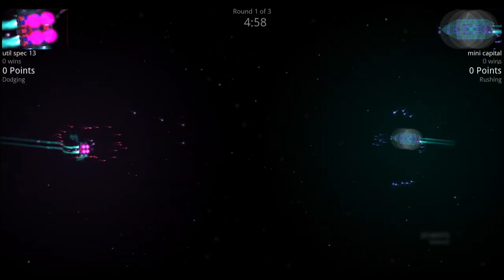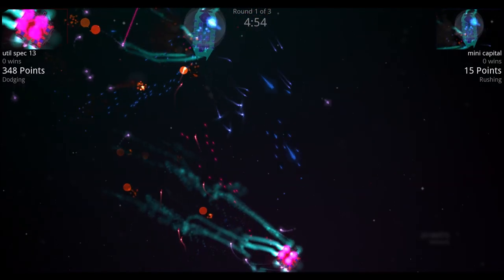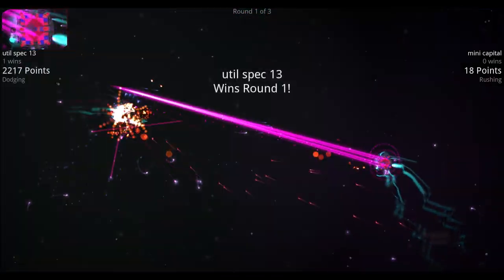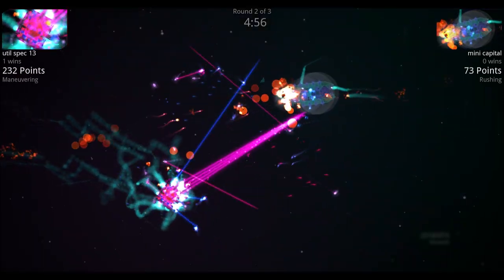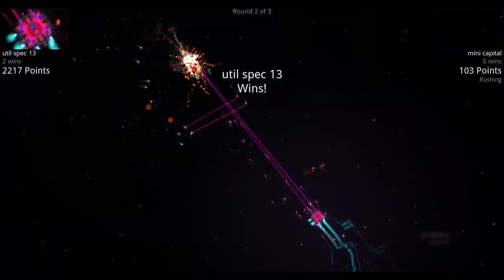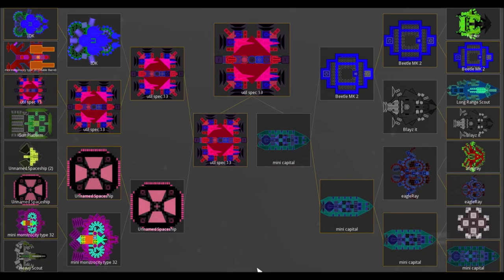Finals: Utility Spec 13 versus Mini Capital. Both mess around at the arena edges throwing drones and missiles. Utility Spec 13 hits with the main cannon and Mini Capital goes down. In the next round, Utility Spec 13 uses its long-range main cannon, all shields come down, and Utility Spec 13 is your winner for this week.